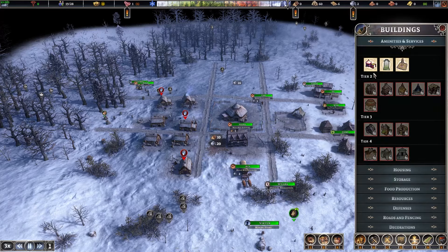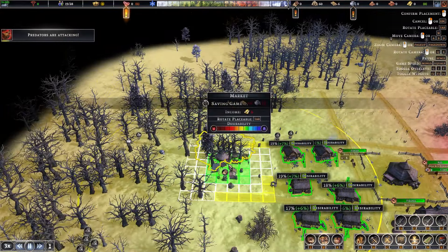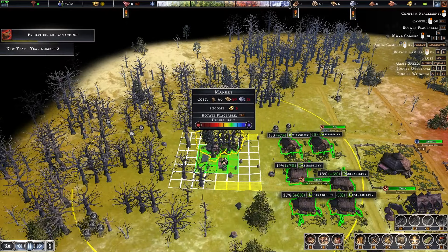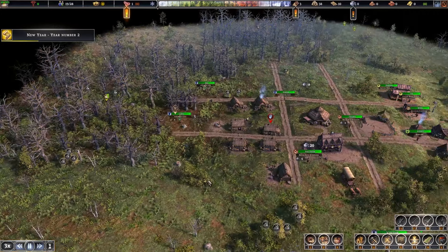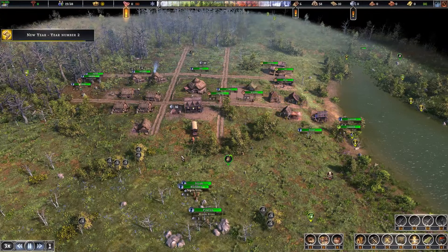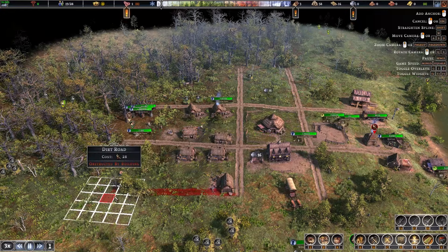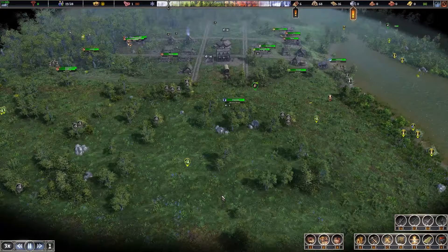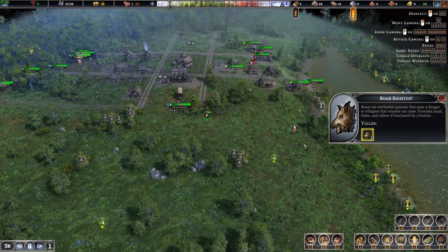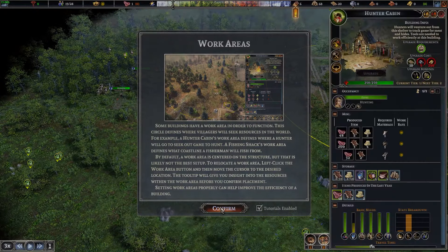We've got 46 buckets of water — deliver to the houses please. We should also put down a root cellar. Now the market can be built — let's put it right over in this area here to affect all the housing. I think we're good now. We have plenty of population. Let's continue building our roads.